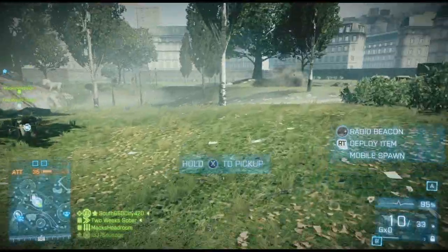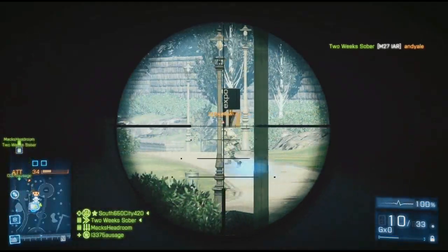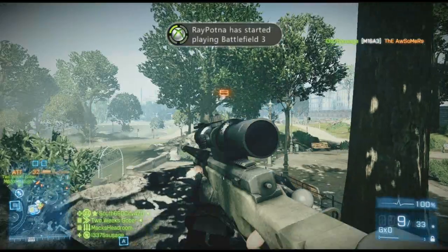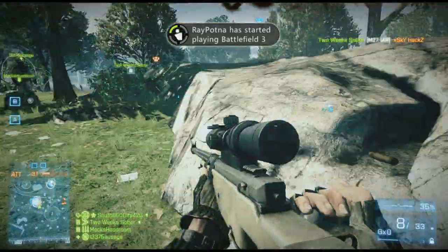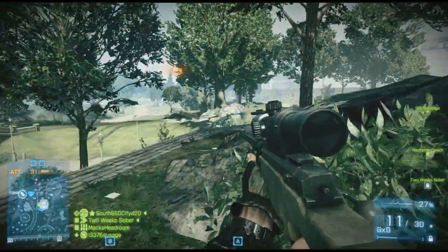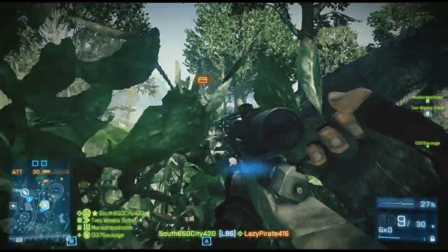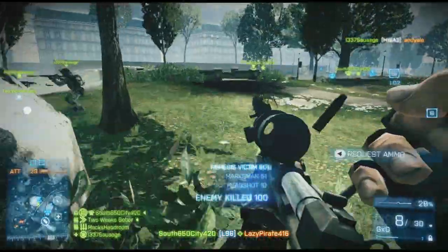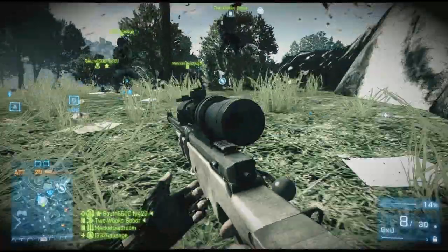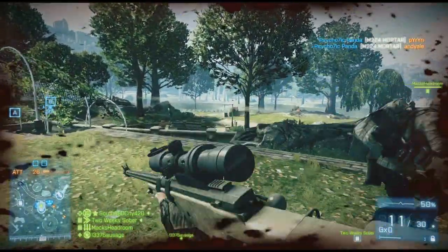I threw out a spawn beacon finally because someone died in our squad so they could spawn on us. One thing that's good with rush: if you're with a good squad and you consistently spawn trap the team on the first base when defending, it's a good idea to have one recon guy put down a spawn beacon. When you push so far up you can't spawn on squad mates, but you can spawn on the beacon — it helps maintain your presence because at any time we could get pushed back.